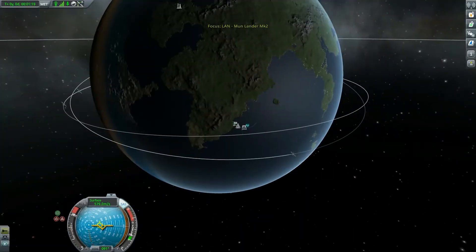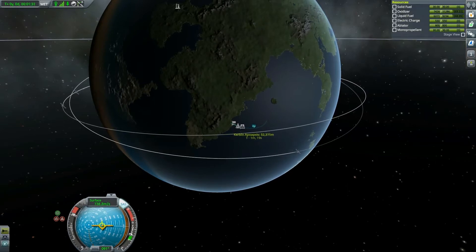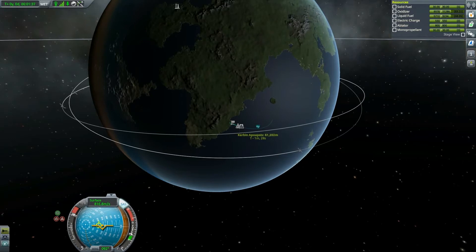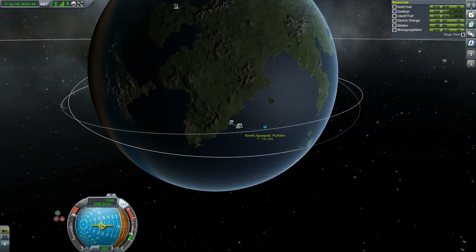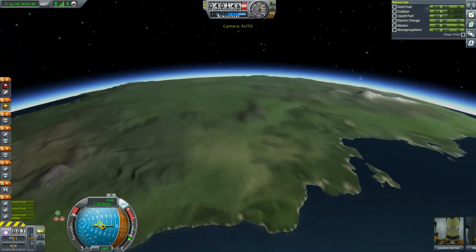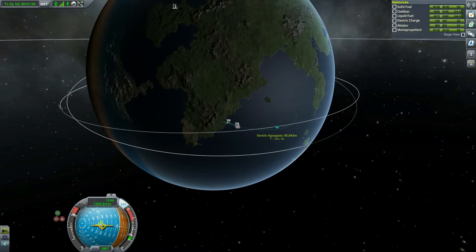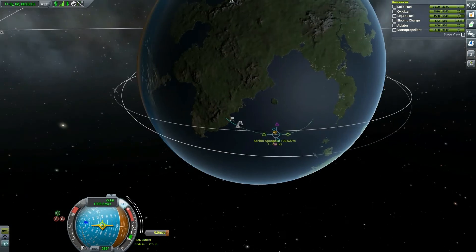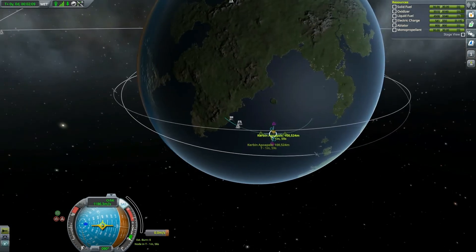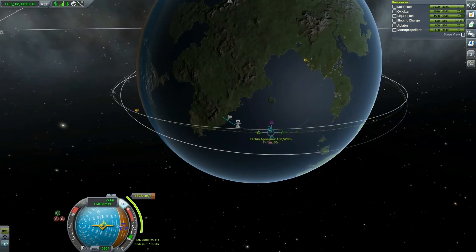Going for orbital prograde, just to make sure we raise our apoapsis correctly. Taking a look at resources — good enough. Dropping the boosters. There we go — 100 kilometers. That's always my starting point; I find it a sweet spot.